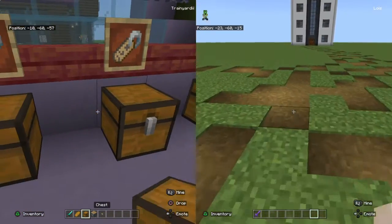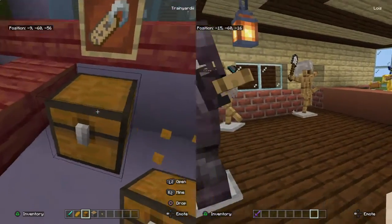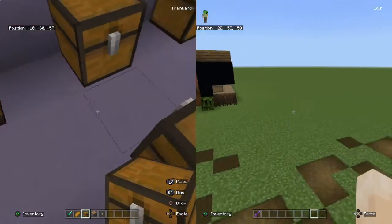Basically, there's this glitch with chests. I'm sure all you guys know, if you place a chest next to another chest, there's a double chest. But there's a way to create individual chests next to each other without having to use a trapped chest.